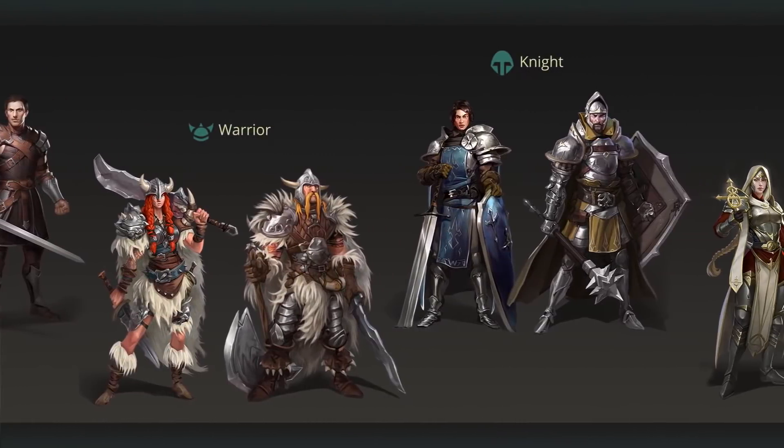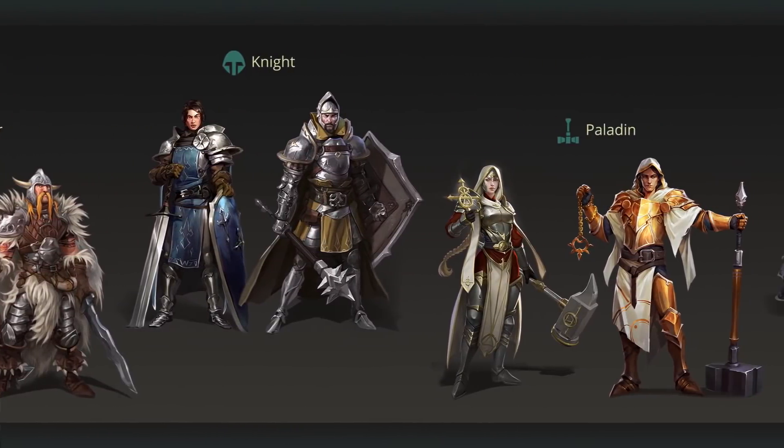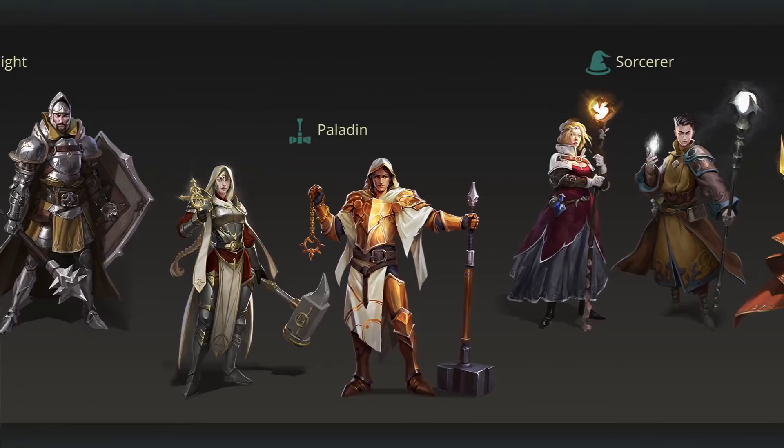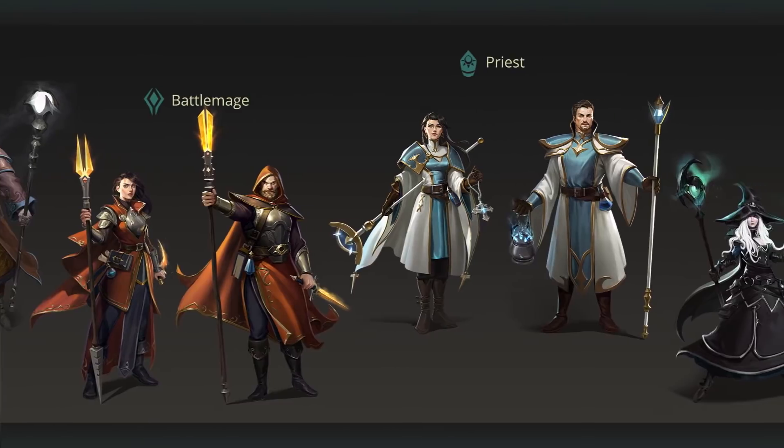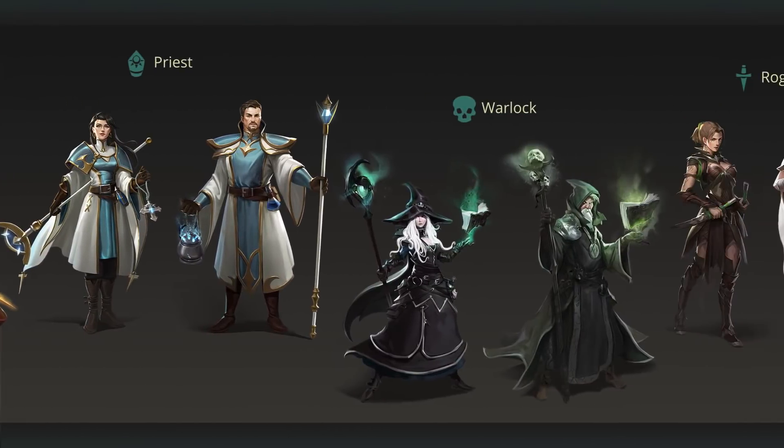Each class can be specialized to one of three advanced classes when reaching the maximum level of 30. As a Sorcerer for example, you can become a Battlemage, Priest, or Warlock later on.